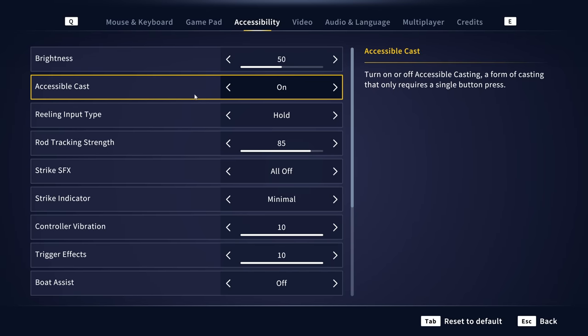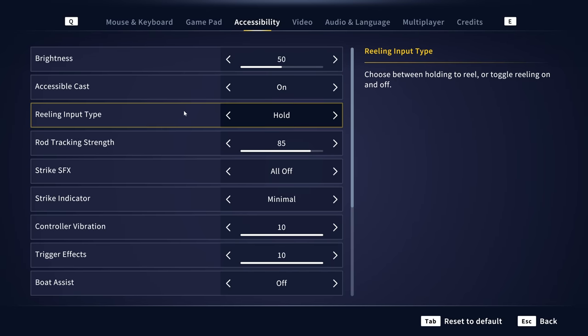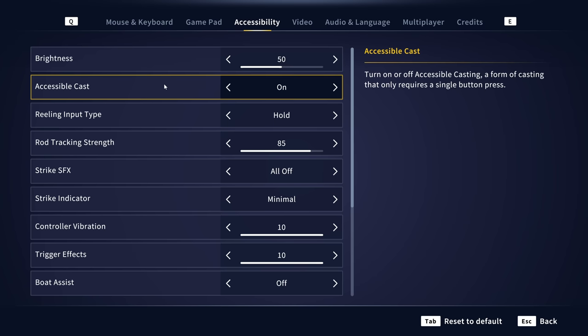One of the first things I recommend: if you don't like the casting in this game, go into the accessibility settings and turn on accessible cast. It'll make it so it's just a single press of a button and you release it when you get to the power level that you want. It is so nice compared to the other system where you have to pull back and then push forward. If you don't like that system, go to accessible cast.